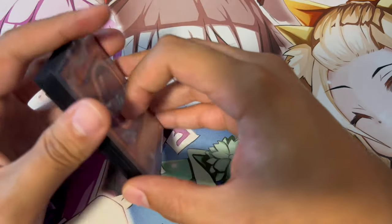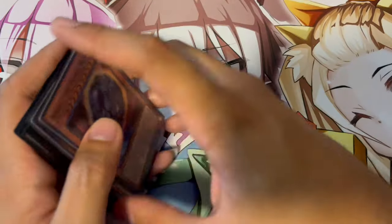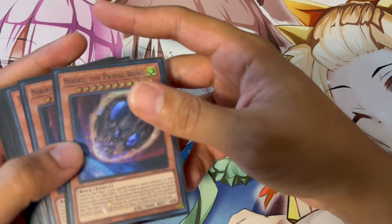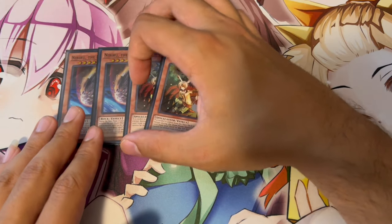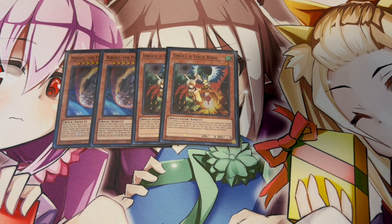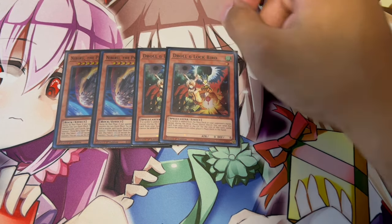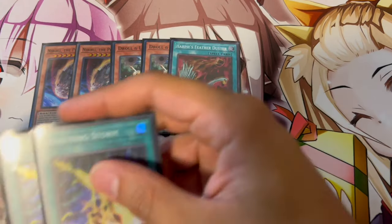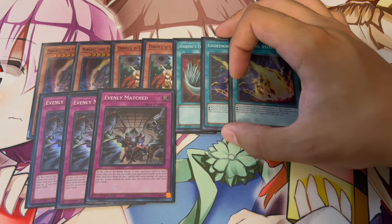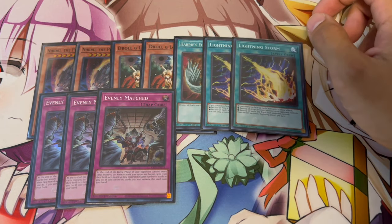Moving on to the side deck — I always like to say the side deck is always going to be up to personal preference; use this as a skeleton. We're playing 2 Nibiru and 2 Droll and Lockbird, since we have one of each in the main deck, to side them in against matchups where they're really good. One Harpy's Feather Duster, 2 Lightning Storm, and 3 Evenly Matched. One thing this deck struggles with going second is breaking boards, so these board breakers help — you don't really care about your battle phase; if you can just clear their board and set up your own combo, you're pretty much winning the game.